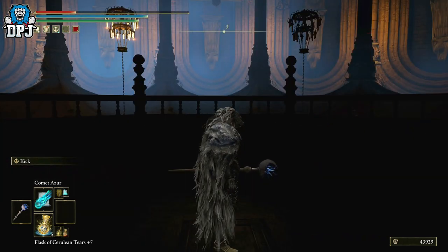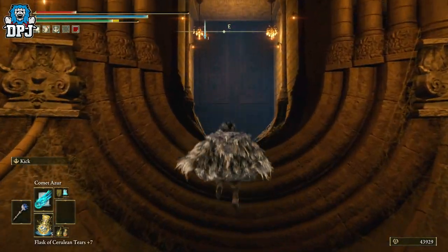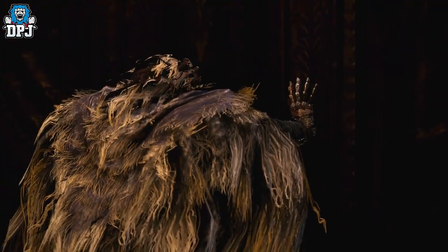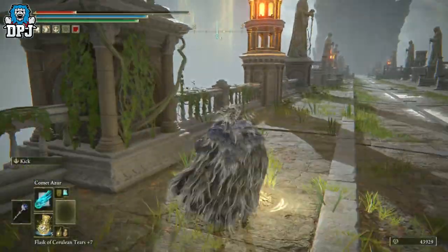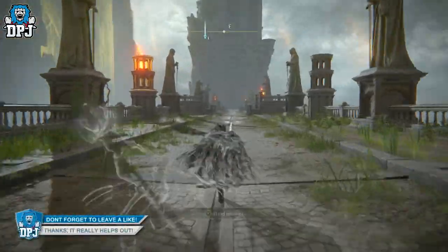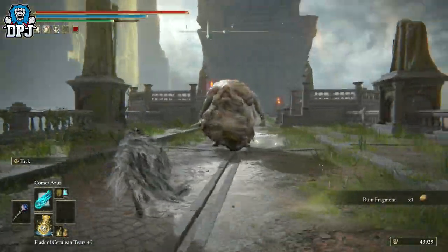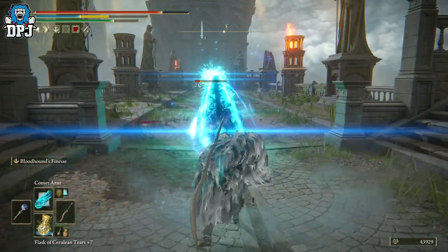Once you do this, jump out and come towards this big door. Once you walk towards the big door, you'll be able to open it, go through it, and run along this bridge. Once you run along this bridge, you'll be confronted by Godskin Noble. When you take him out, you are rewarded with the Godskin Noble armor set. It's really as simple as that.